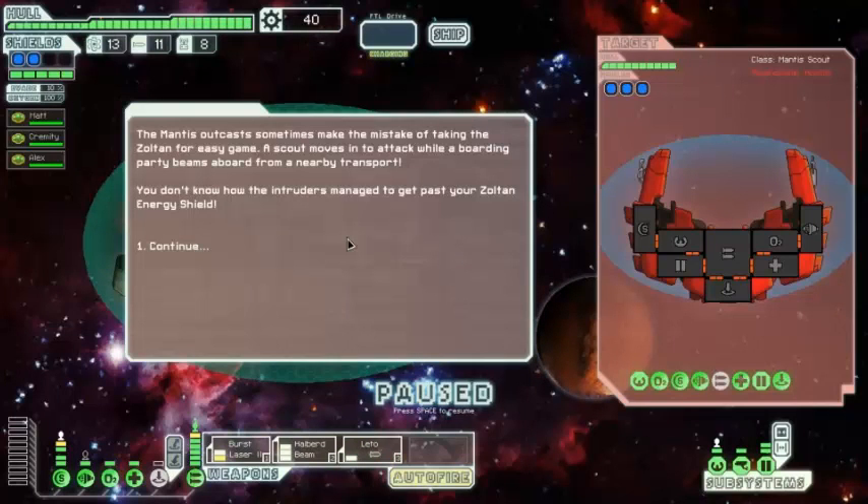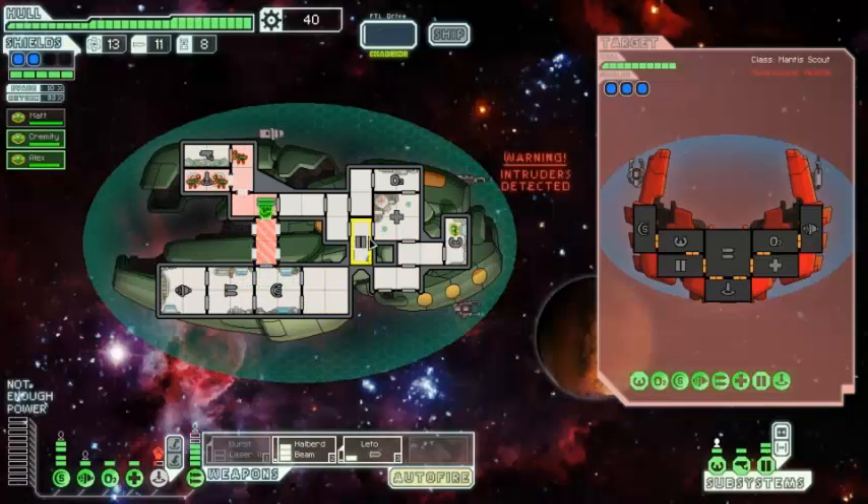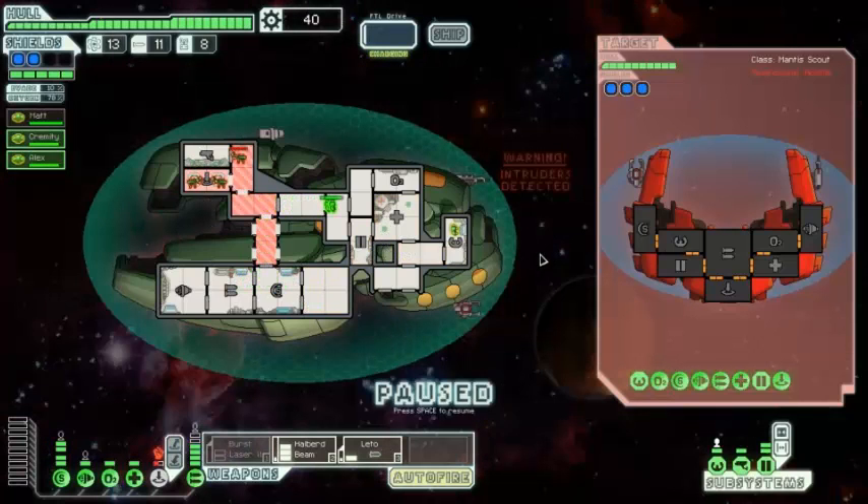The Mantis Outcasts sometimes make the mistake of taking the Zoltan for easy game. A scout moves into attack while a boarding party beams aboard via transport. You don't know how they managed to get past our Zoltan shield. They are in our teleporter room, so what we're going to do is flush them out like the vermin they are. We'll need to head to the medbay while all this is happening.